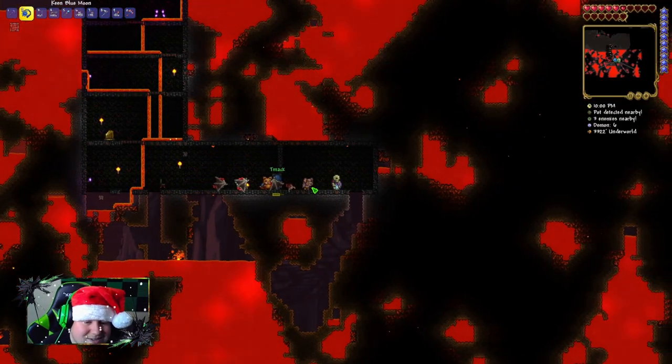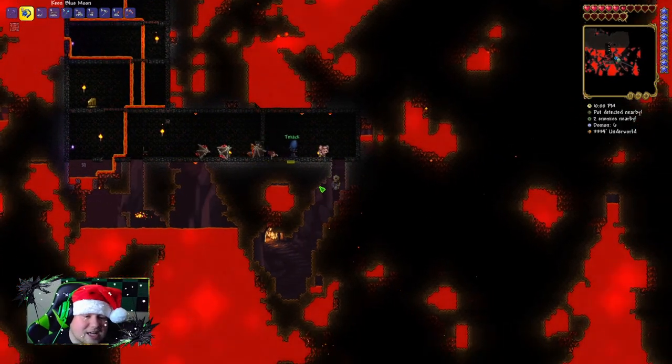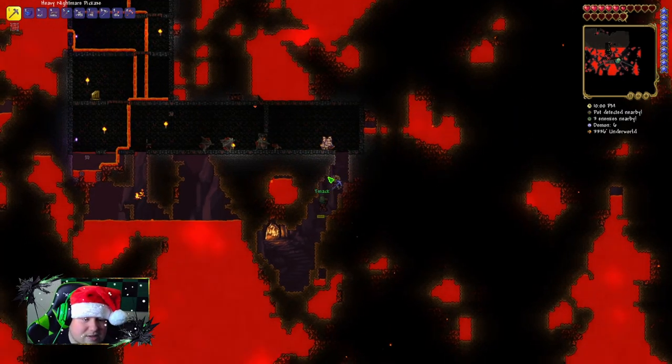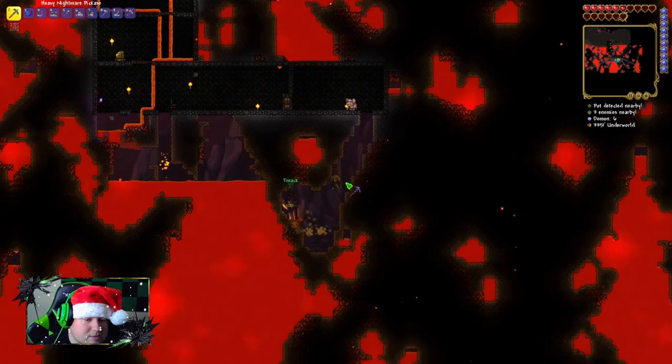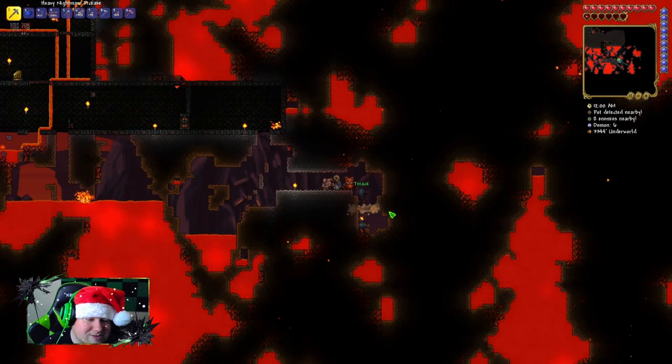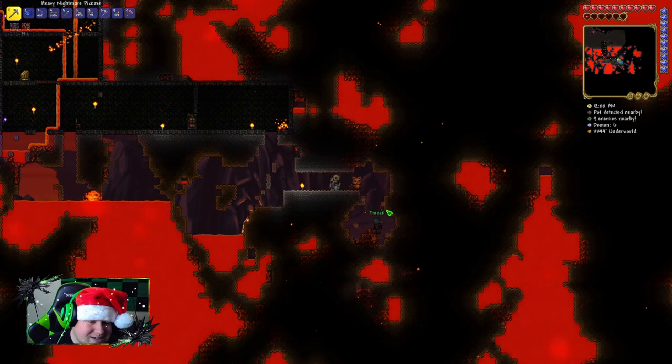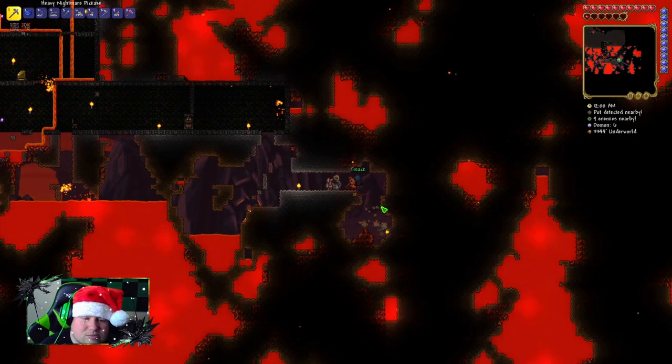When we want to kill the Wall of Flesh, we throw that voodoo doll in lava and then it's hard mode right after we beat him. Bombs will blow up the ash though — that's actually a decent way to dig out all the ash.